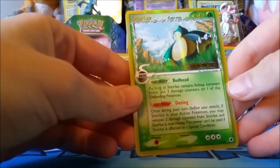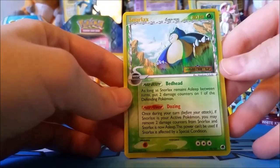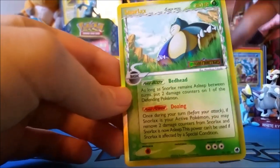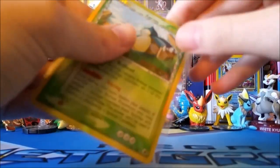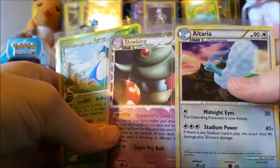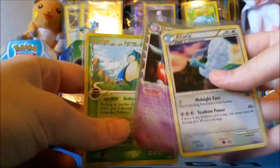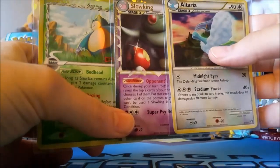That's Dragon Frontiers — three for three! Please give this video a thumbs up because this is awesome. This was really really good. The Slowking Prime is probably the coolest. Give this video a like, subscribe to this channel for more awesome openings, follow us on Twitter at Trainers to Leaders, follow me at Leader Ash, and thanks for watching — Trainers out, see ya!